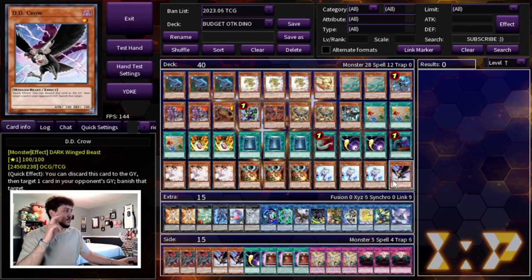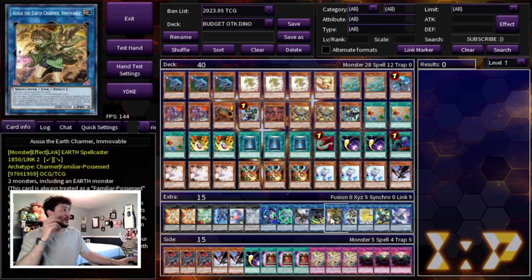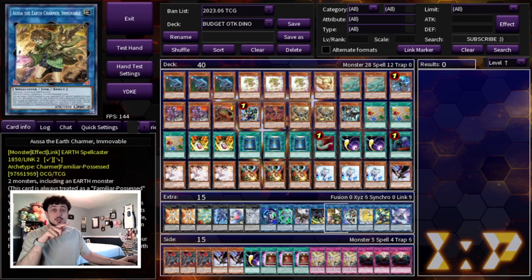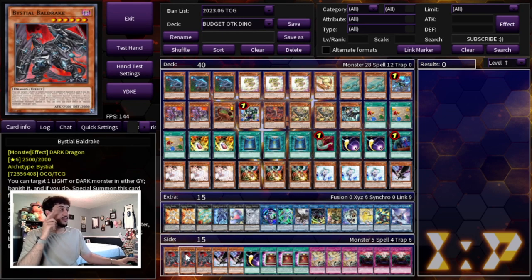We're playing a total of 10 hand traps: three Ash, three Droll, three Valor, and one DD Crow — 40 cards total. The extra deck is pretty standard: Dolka, Logia, and link monsters. Logia is really good with our Earth monsters, especially with the Scrap package, and it's powerful against Kozmo Kostura since you can take a Fenrir from the graveyard. For the side deck we're playing Balder deals, which are really good into today's format. Druis Worm is about two bucks a pop; these are like 10 cents, so I went with the most budget option.